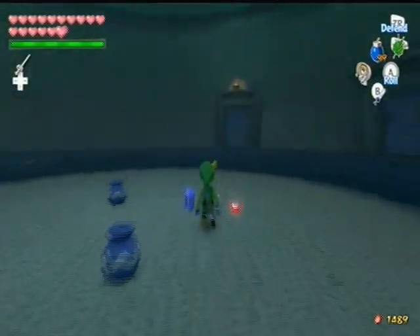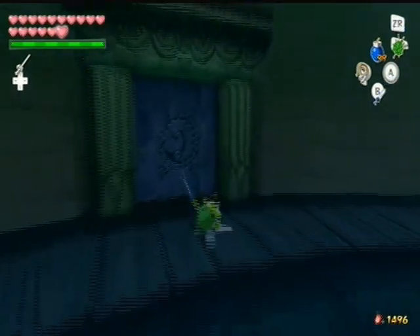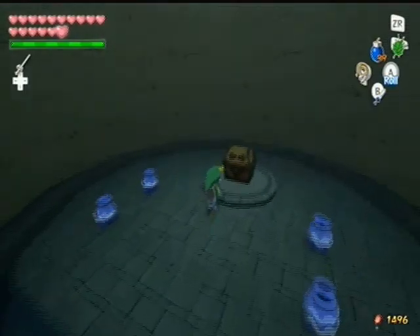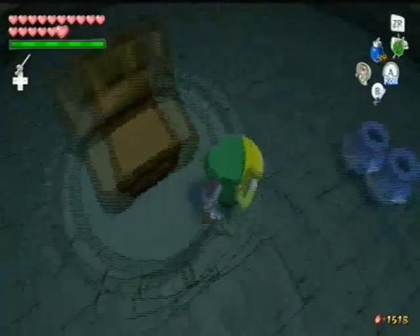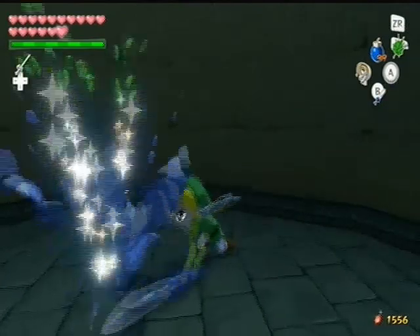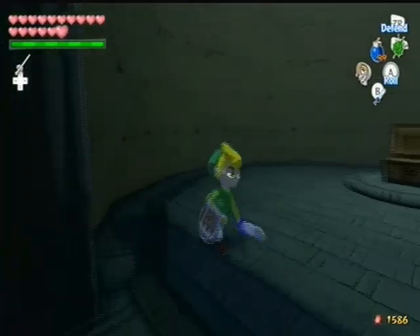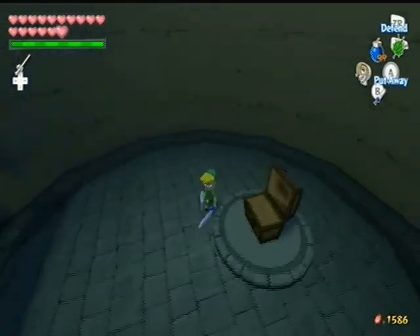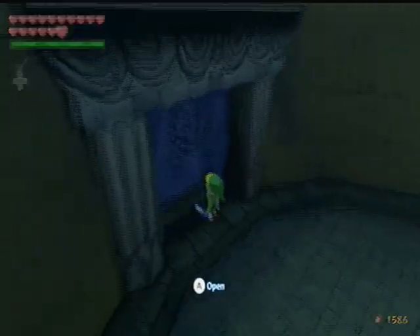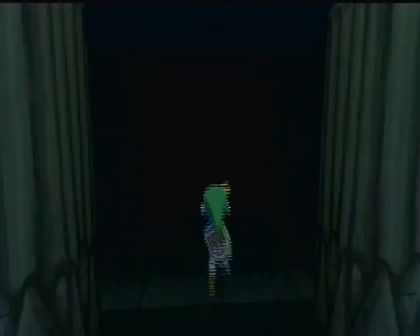We want to go through that door to the north. There should be a treasure chest in there — and as we see, we get a Purple Ruby worth 50 rubies. Not bad for a taste. Then this room right here — wait, what the fuck? Did all the rooms just disappear on me? What the fuck? Let's see if I can get that to respawn. That was kind of weird.